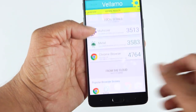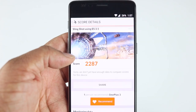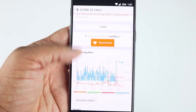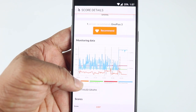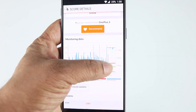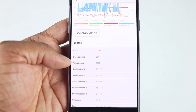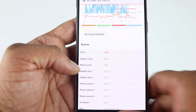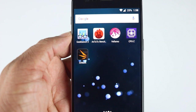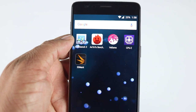Now let's run the 3D Mark tests. The test is finished and we see a score of 2287. The monitoring data shows a graph of FPS versus battery charge and temperatures. The temperatures are almost linear and only a little bit above 40 degrees. The graphics score is 2814 and there is also a physics score. Most of the benchmarks score really very respectably for a 2016 phone, coming very close to most flagship phones.